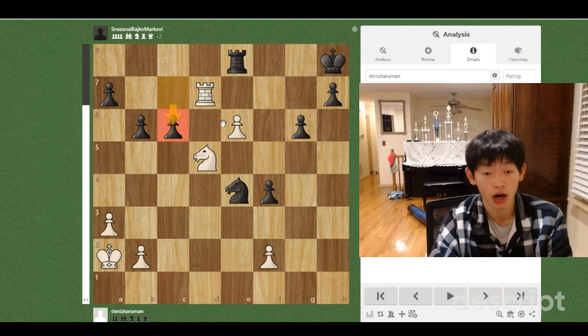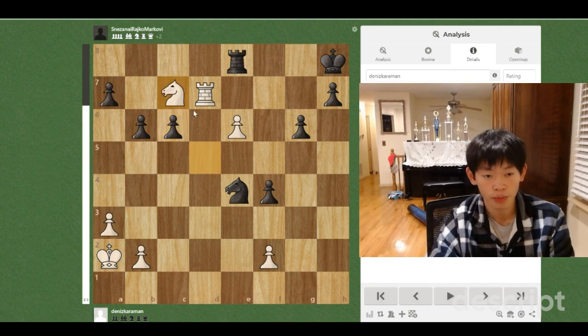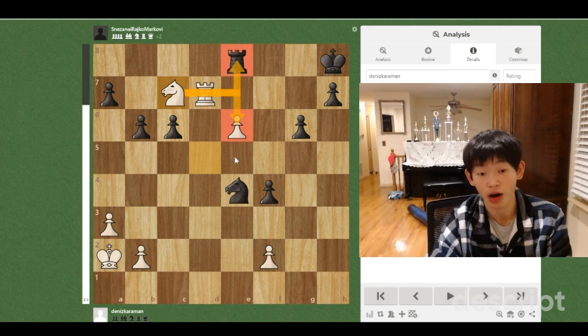So the first move is going to be pretty obvious. We're going to play Knight C7. The idea of this is to escape the threat of Cxd5, as well as attack the Rook on e8 and defend the hanging pawn on e6.